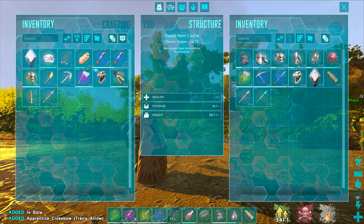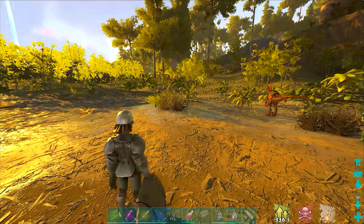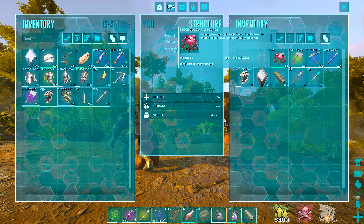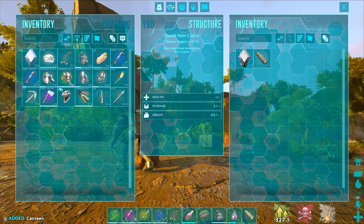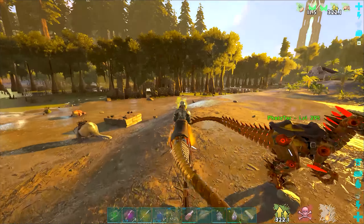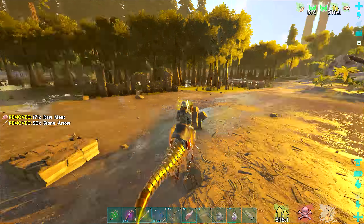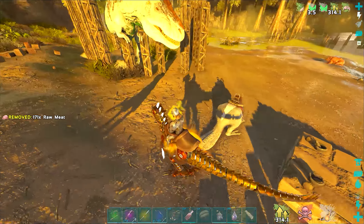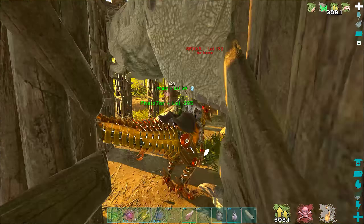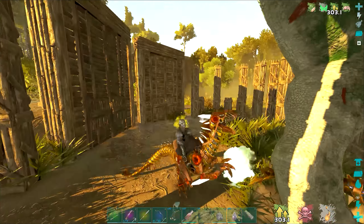Got a shitty longneck, some tranqs, but nothing really else - no longneck worth taking. Pulling the rex saddle - gonna dump it. I'm heavy. Dumping the rex saddle. Kill this rex. There's a baby here as well - baby's not dangerous. What an ambush! We gotta get that argy guy. Kill this rex and then we'll move on.